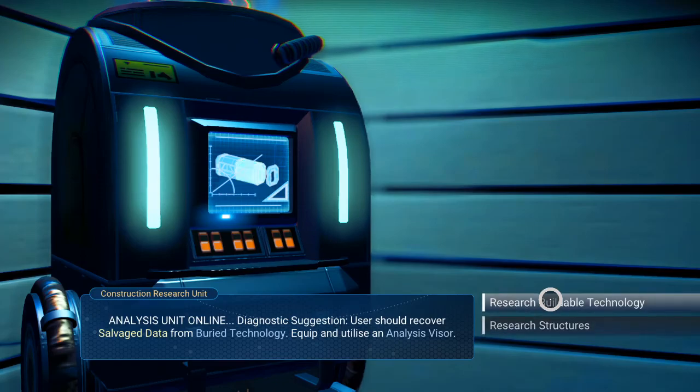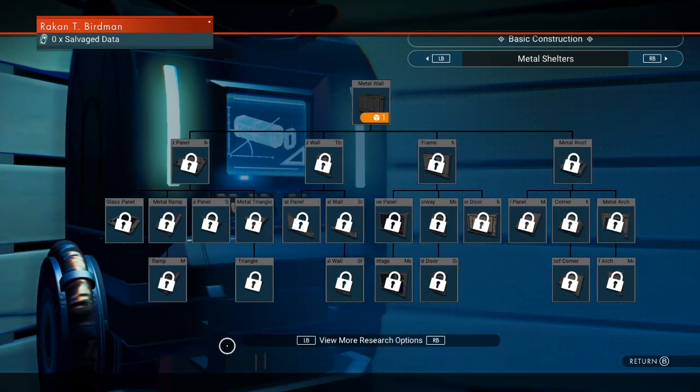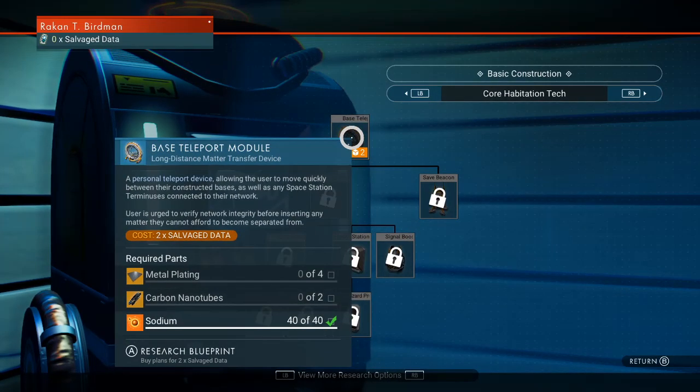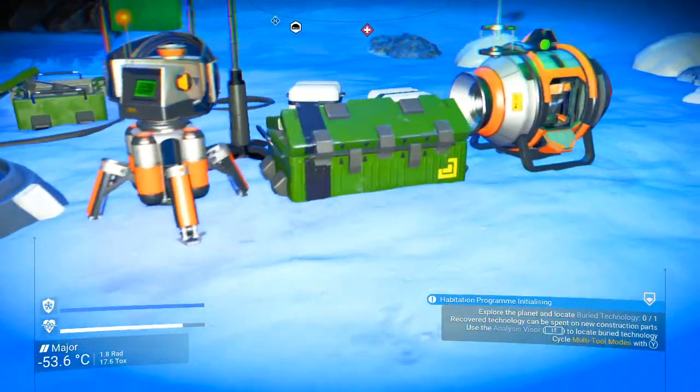The construction research unit will say you should recover some salvage data from buried technology. As promised, here are the wooden components for shelters — you have all the equivalents in metal and concrete, and it also has core habitation tech. I strongly recommend you build the base teleport module first. Even if you don't have the power to run it, an unpowered teleporter will still allow you to teleport there from somewhere else — it just has to be powered for you to go back through it to a space station or another portal. It's expensive, requiring 100 carbon and 200 ferrite for the metal plating and carbon nanotubes, but as soon as you get the blueprint you should make this next. It also requires two salvaged data.